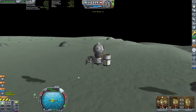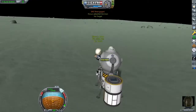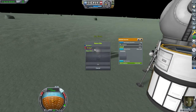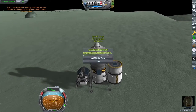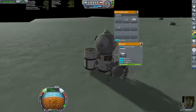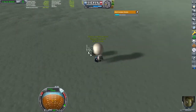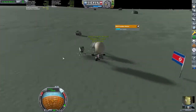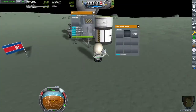We drop the bottom stage and touch down. Here, we will plant our flag, deploy the Breaking Ground surface experiments, and the rover. I right-click on the storage container and bring up its menu. Then, when my Kerbal is close enough, I will drag the experiments over to him and have him deploy them by pressing the little arrow next to the unit in the Kerbal's inventory.